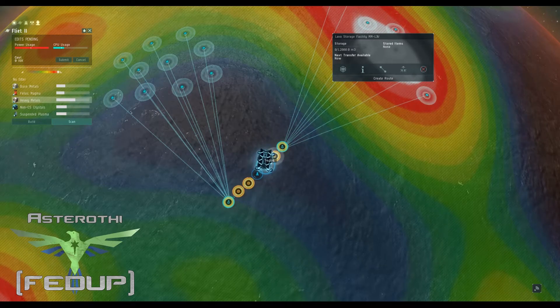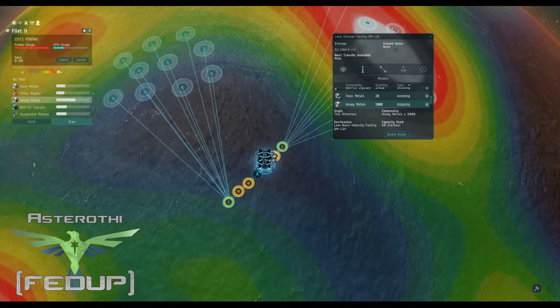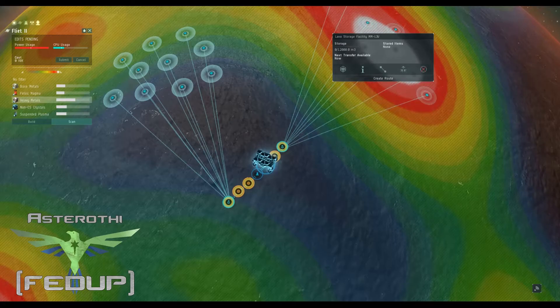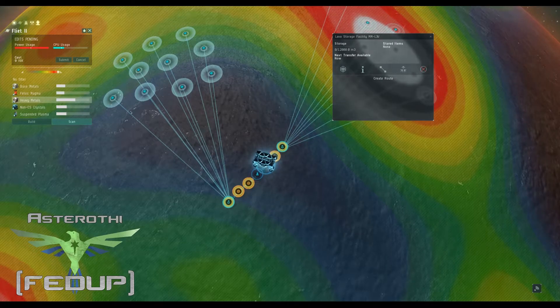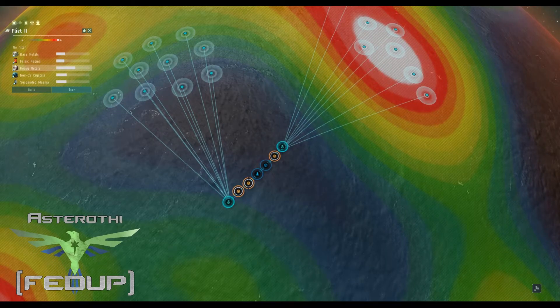When they say PI is a click-fest, this right here is what they mean. Chiral structures: create route to the advanced factory. Toxic metals: create route to the advanced factory. And that should just about do it — that is what it looks like once it's been set up correctly. I'd recommend coming back in about half an hour to an hour to make sure everything is running well.